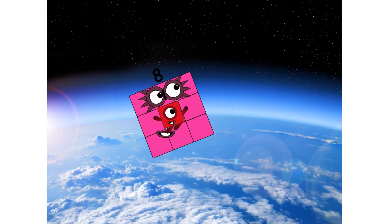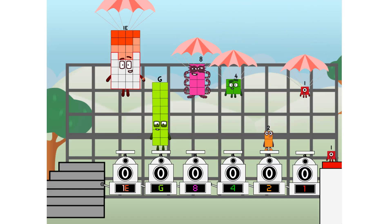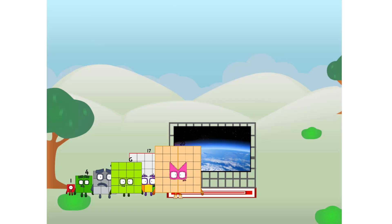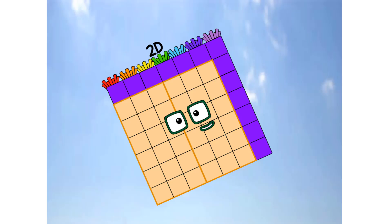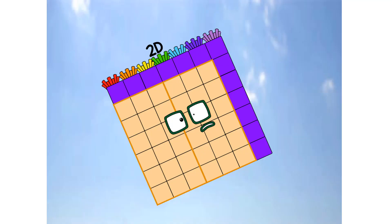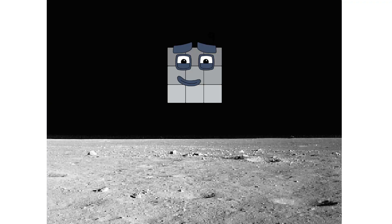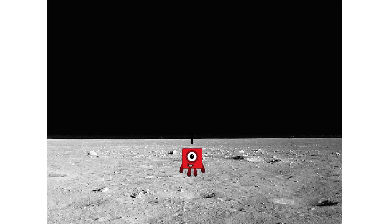The edge of space. Nearly there. Amazing. We sent a square to the edge of space without rockets. We just need a little more power. Entering lunar orbit. Launching lunar lander. The square has landed. We did it!